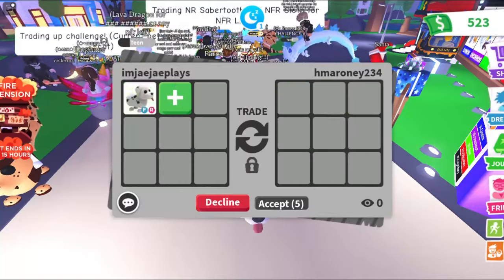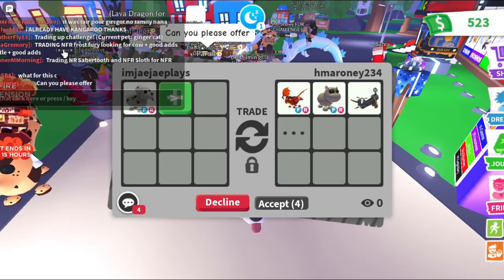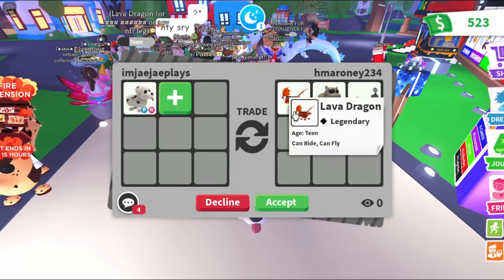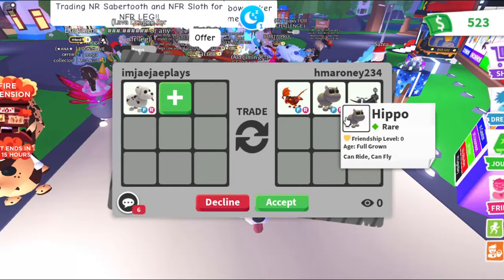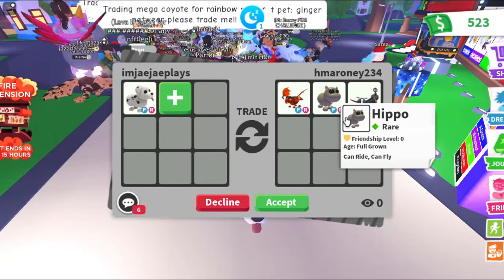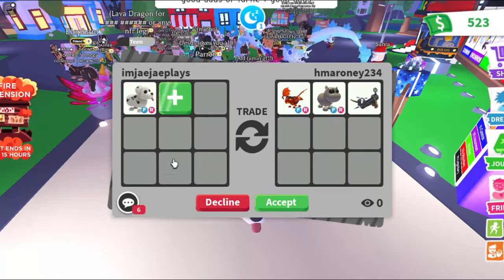For our next trade we're getting offered a fly ride Lava Dragon, a fly ride Hippo, and a little toy. The best thing here is the Lava Dragon — it has really good demand on its own. The Hippo is kind of just a little add-on without great value or demand. Since the Dalmatian has a lot more value than the Lava Dragon, this trade is a lose.